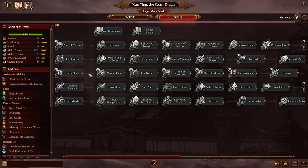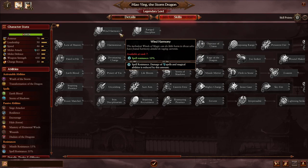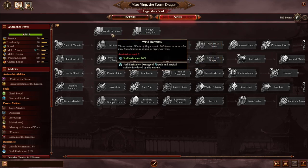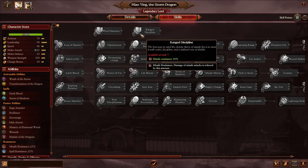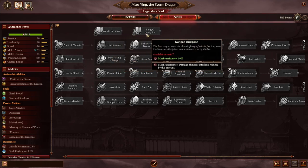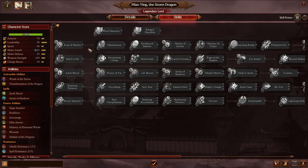Wind Harmony and Range Discipline are both available at rank seven. Wind Harmony gives spell resistance 10%, and Range Discipline gives missile resistance 10%, meaning damage from ranged attacks or magical spells is reduced by 10%. They're not bad, but in my judgment they're not worth rushing — there are more impactful things to spend points on, even though 49 points might seem like a lot.